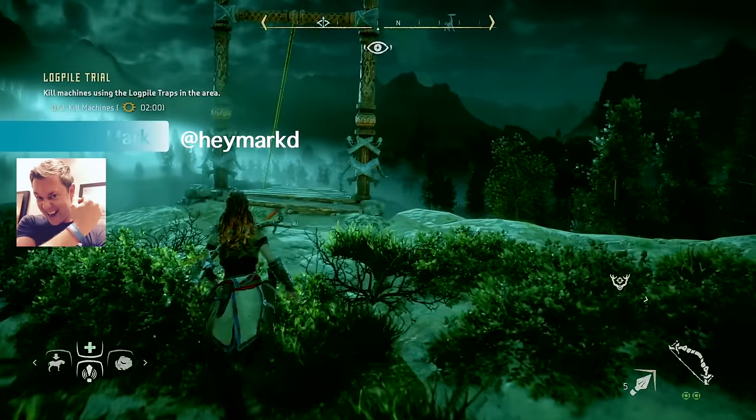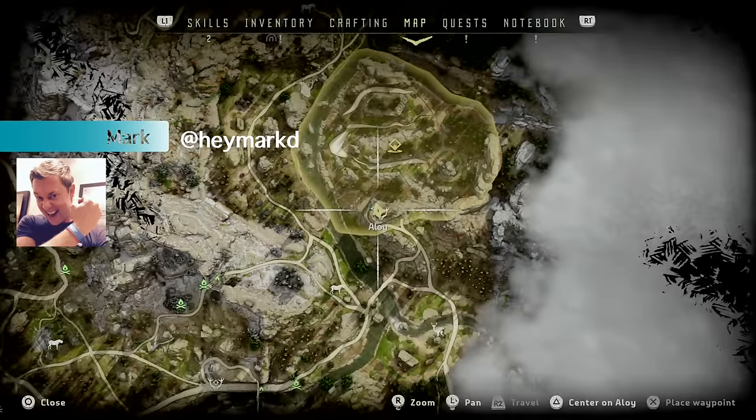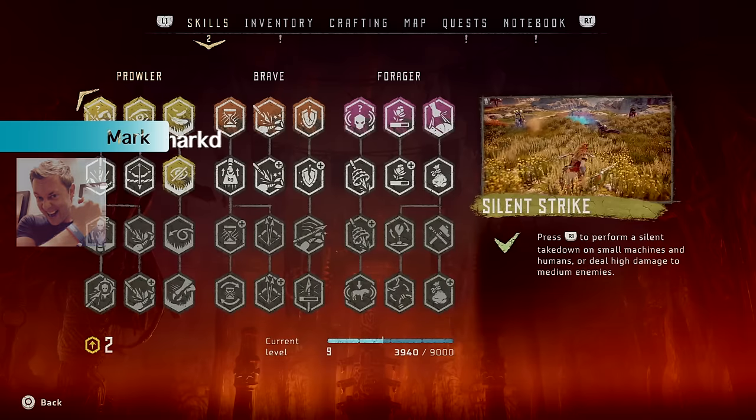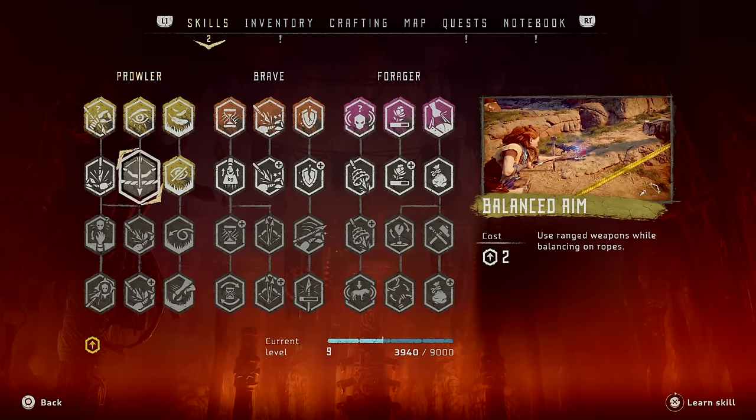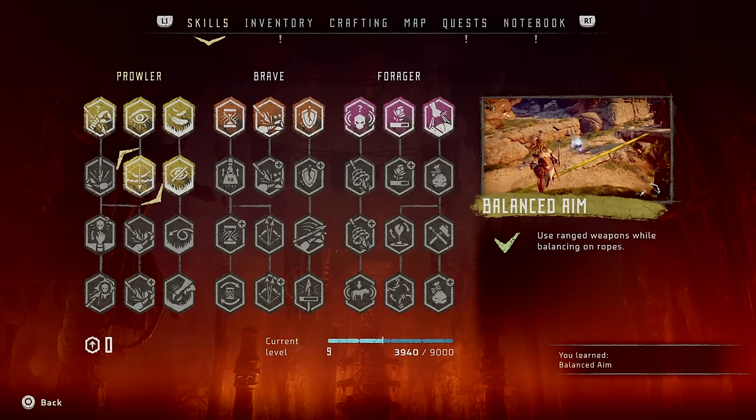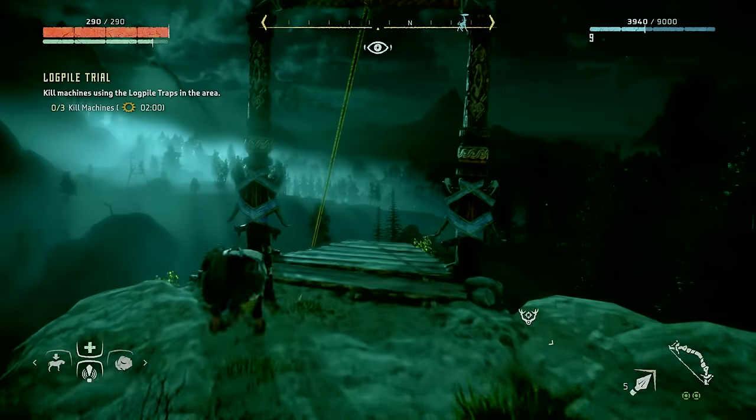Hey hunters, Mark here. Now, with the log pile trial, it's actually pretty easy. If you can get balanced aim, it'll help you out a little bit. It's not necessary, you don't have to have it, but it does make it easier.